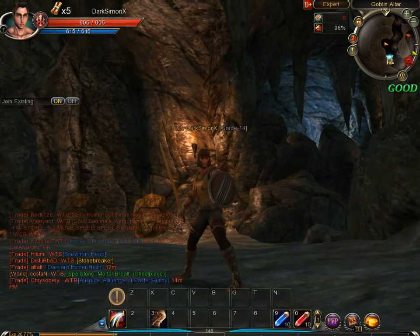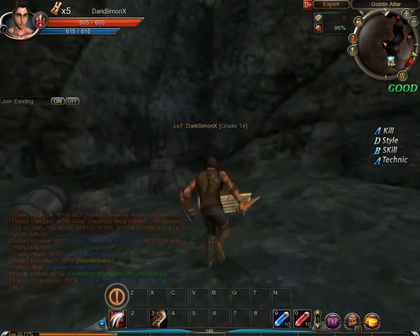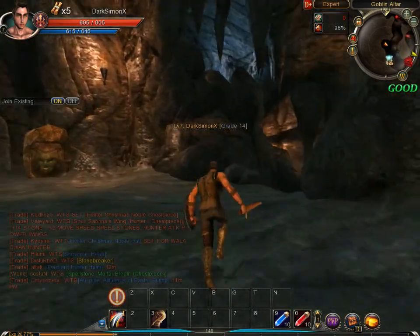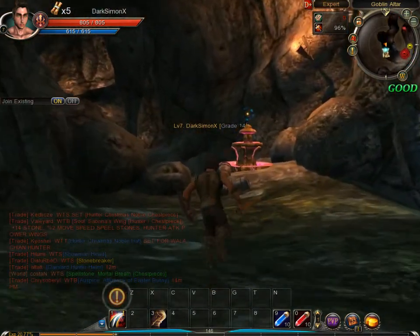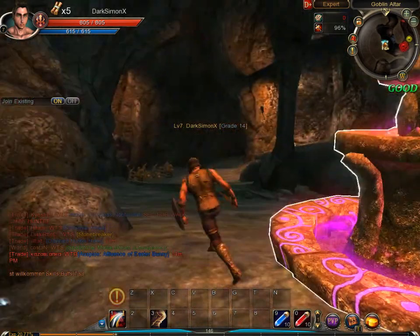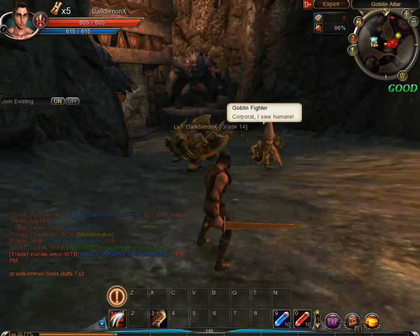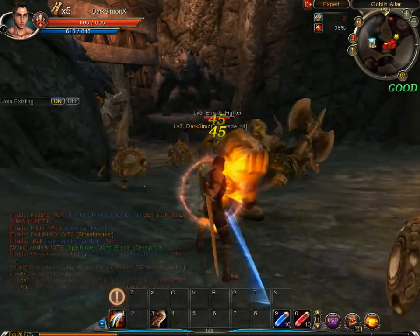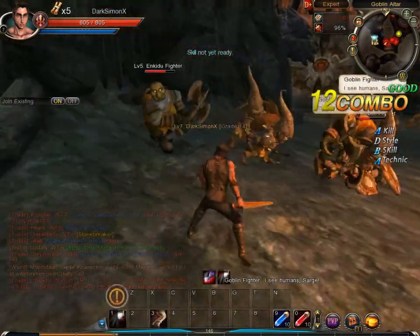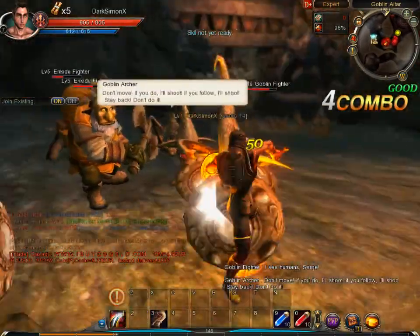Hello amigos, as I said we are back in the Goblin Altar and we're pretty close to the boss, which I'm gonna give another shot — hopefully without dying this time. There are barrels so I can recover my life if I need to. We've only got a few more enemies in the way and then we'll be at the boss. Dodge — take that! I'm gonna get surrounded here.